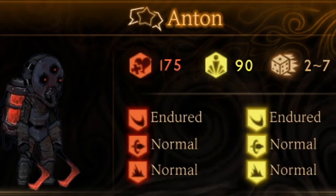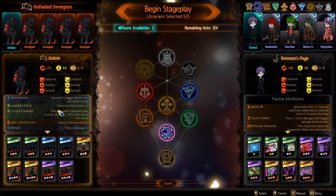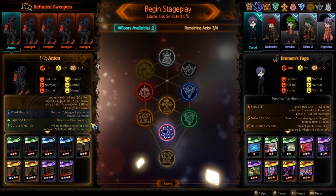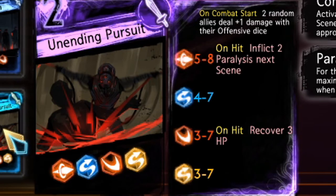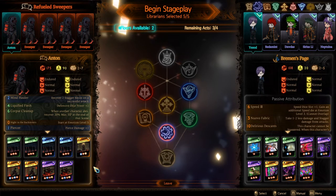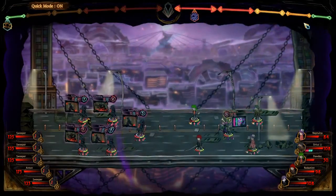Moving into Anton's page: 175 HP, 90 stagger resist, 2 to 7 on the dice rolls. All resistances are endured for slash, normal for stab and crush. Moving on to the passive abilities - doesn't seem like anything different. Moving over to the cards: Unending Pursuit - on combat start, two random allies deal plus one damage with their offensive dice; on hit, inflict one paralysis next scene; on hit, recover three HP. Let's whoop their asses.